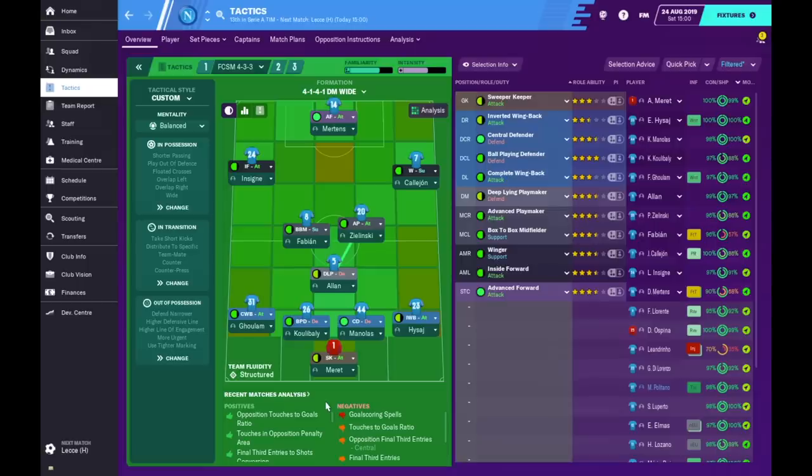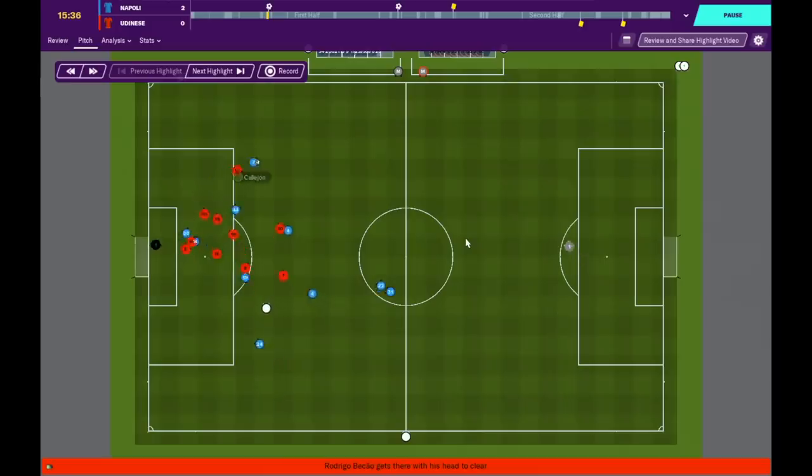Of course, if you want possession, I can see the idea of having two playmakers. Sometimes it's also about the personnel and not just about the roles. For example, if I have Allen as the deep playmaker, Zielinski doesn't have to be a playmaker. But if he does have 'dictate tempo' and 'play killer balls' as his player traits, then he will still act almost as a playmaker. Another thing was the fullbacks and their movement.